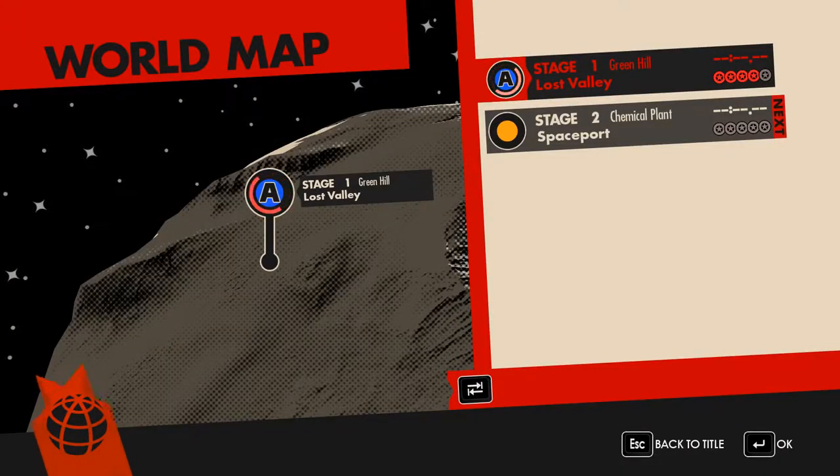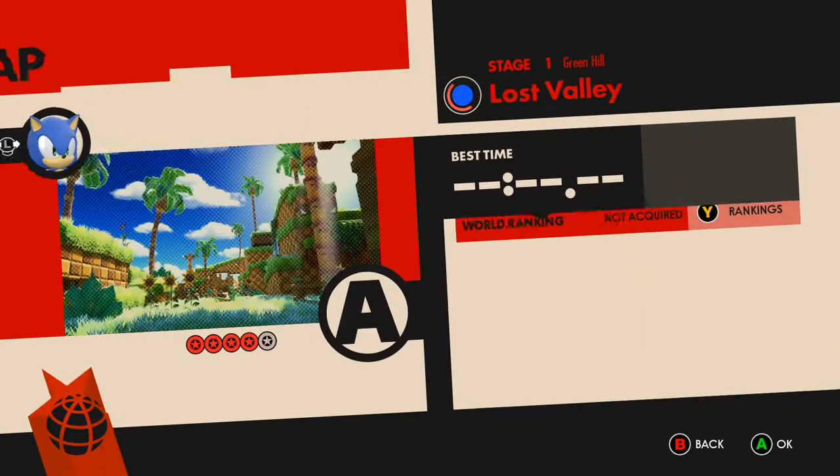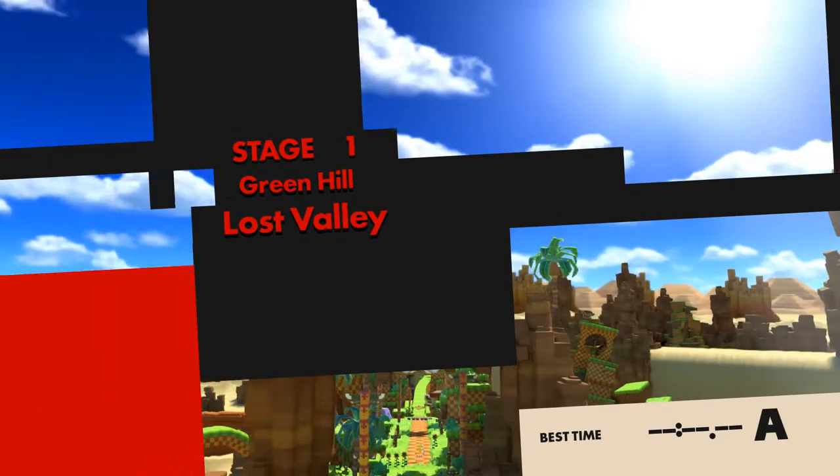Greetings YouTube, Fuzzfinger here and welcome back to Sonic Forces. Today I'm going to be showing you how you can get all five red rings in Lost Valley, which is a Green Hills zone. So let's get started with this.